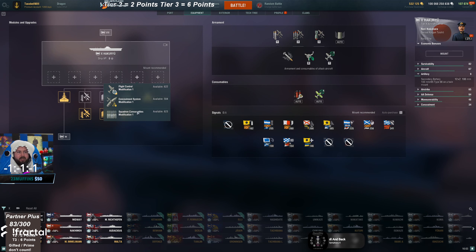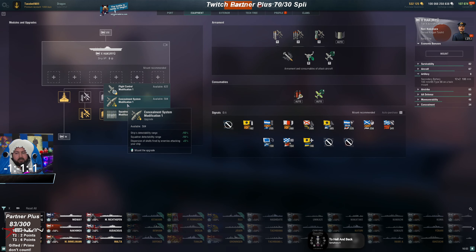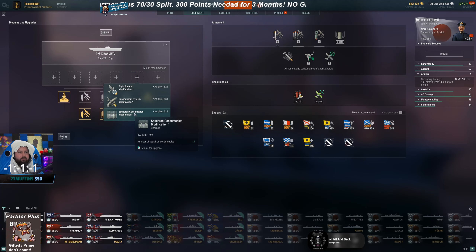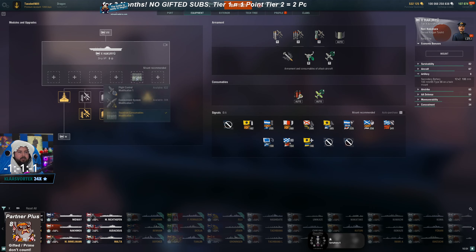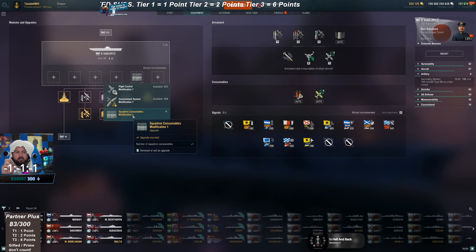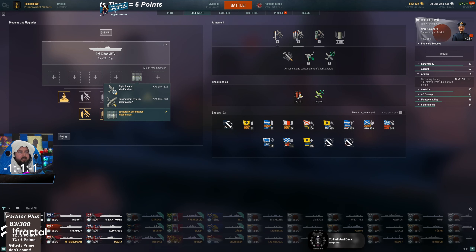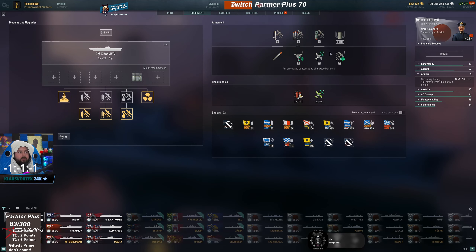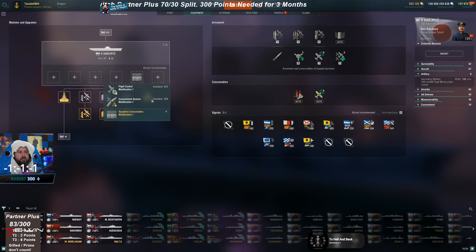For the fifth slot on CVs, you can do flight control, concealment, or squadron consumables. Most people take flight control. Some CVs are good to build into concealment because of their lower concealment values — that's more of a personal preference. The squadron consumables option can work if you're building an anti-CV build like the Essex, since you'd get extra engine cooling and extra fighters. Extra heals on torpedo bombers are also nice, but normally you're not going to use all the heals, so it's only good for certain CVs.